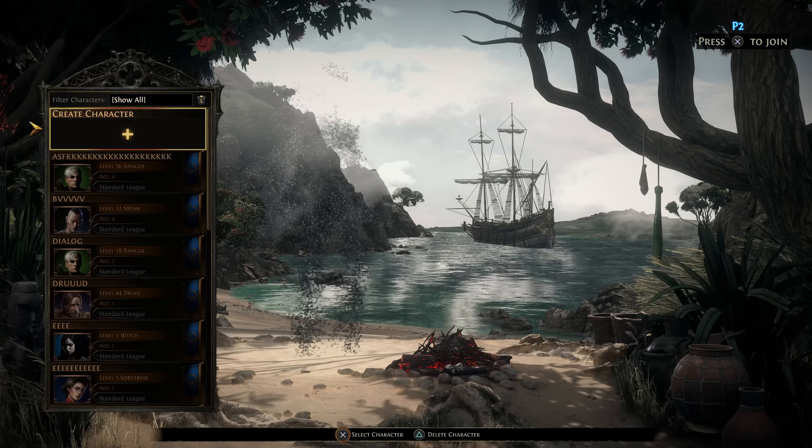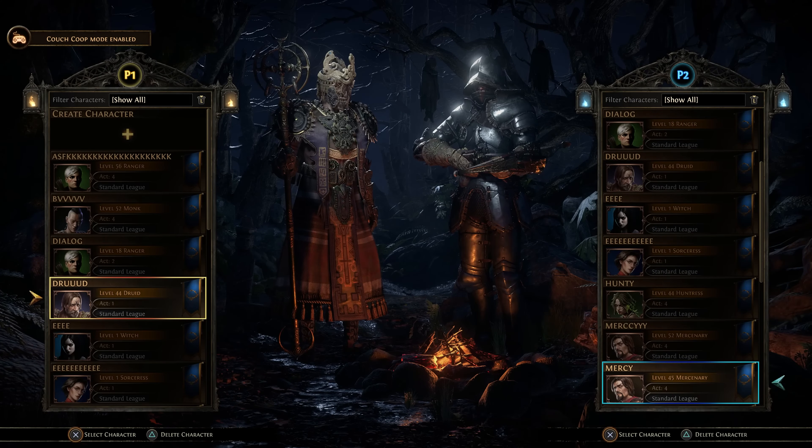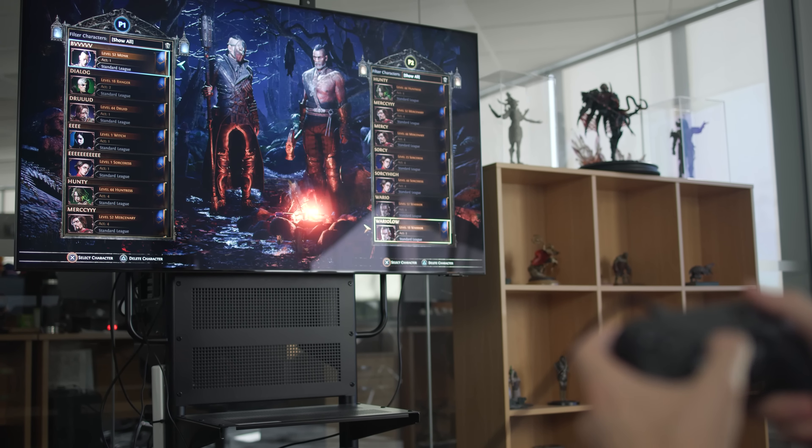Logging in with couch co-op is pretty straightforward — you log in as normal with single player, and then you can choose to log in a second player as a guest on that account. Or if you've got a friend who's a fan of the game as well who also has an account, they can log in as a second player and have access to all of their content as well. We've basically made it as flexible as possible to play any way you want to play.